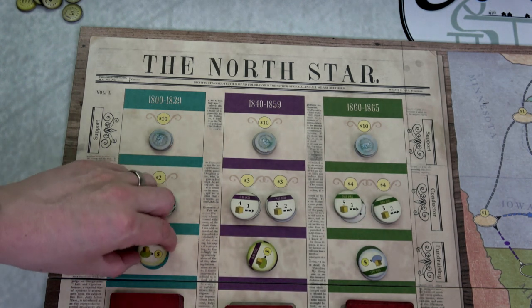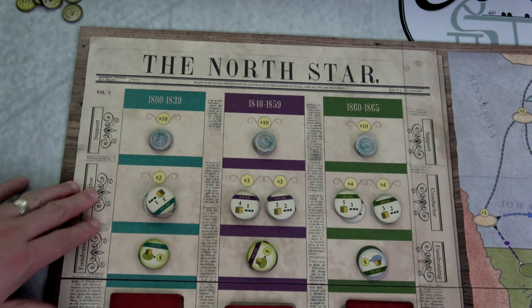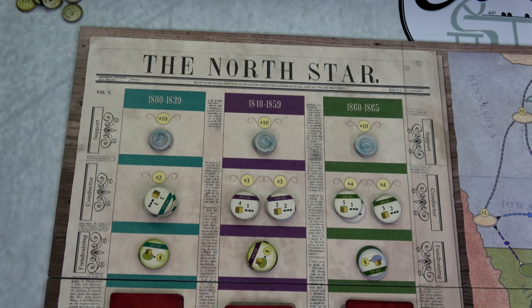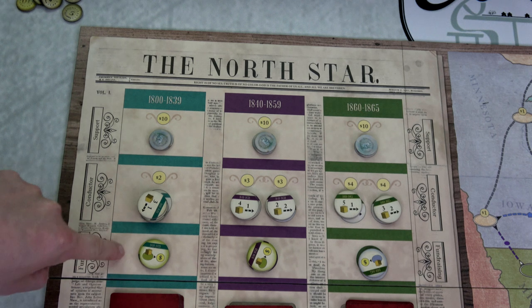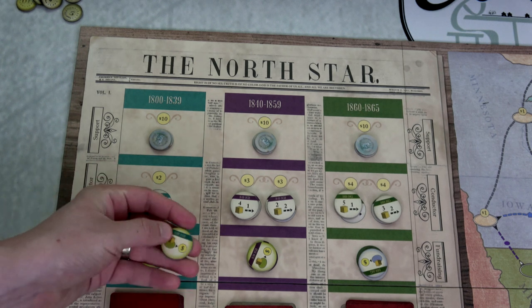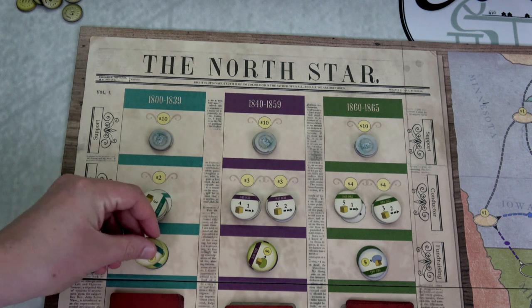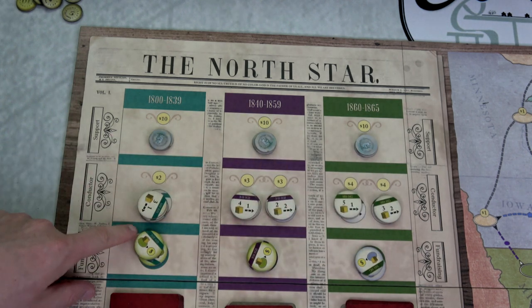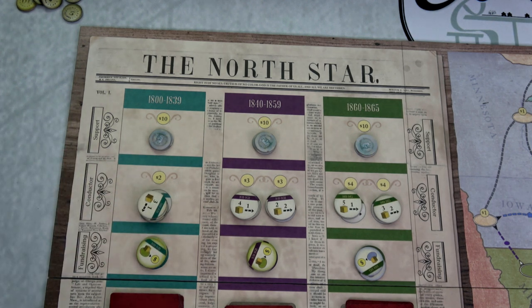We also have fundraising tokens — two for the 1800s, three for the 1840s, and two for the 1860s. Conductor tokens allow us to move slaves through our underground railroad system, sneaking them around to get to Canada as quickly as possible. Fundraising is how we make money, since buying conductor tokens costs money. When you play a fundraising token you gain money equal to the number of slaves in a specified region — the first two tokens reference southern regions, and the later one references northern regions.